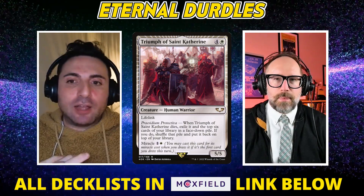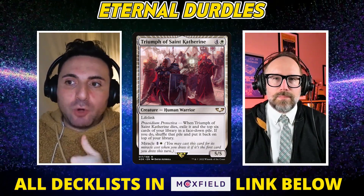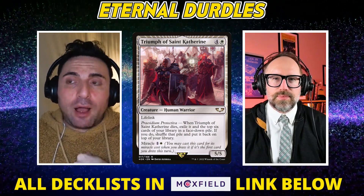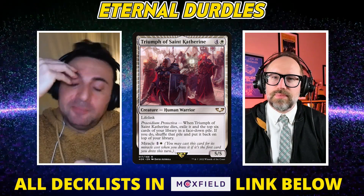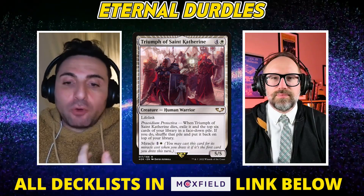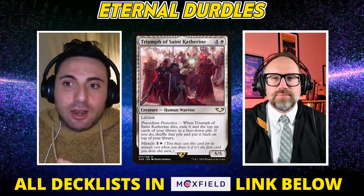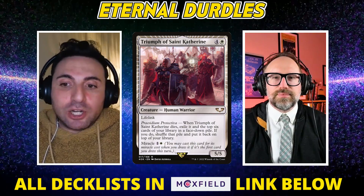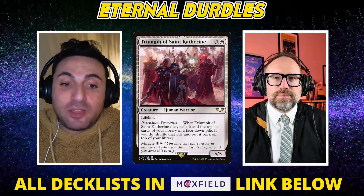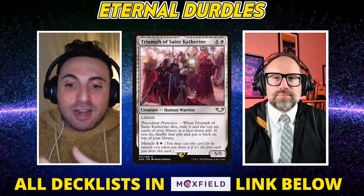When you're on Delver and playing against a Triumph of St. Catherine deck, you're thinking to yourself, that's the one card I can't let resolve. So you just don't fight over anything else because that's the only critical thing that matters. Otherwise, Delver gets to dictate the rules by which the game is played — that's why the deck has been the best for its existence. It has the most compressed curve, the most efficient denial, and its average mana cost across the entire deck is like 0.7.